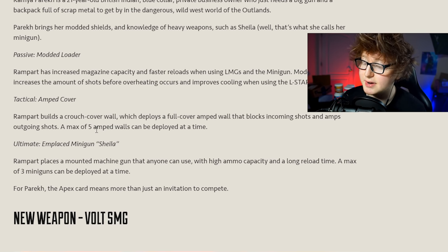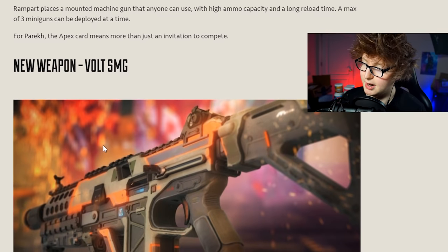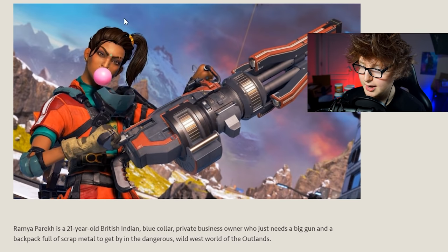She can put down five amp walls at a time - we saw three in the trailers. For her ultimate, the minigun Sheila, anyone can use it, it has high ammo capacity and a long reload time, and she can put down three miniguns at the same time. Imagine a whole team on miniguns behind shields - I wonder if you can put a shield in front of a shield to multiply the damage. Rampart seems sick.